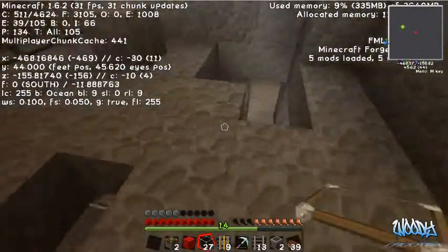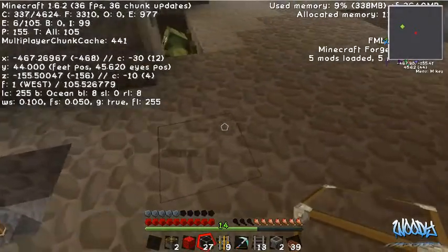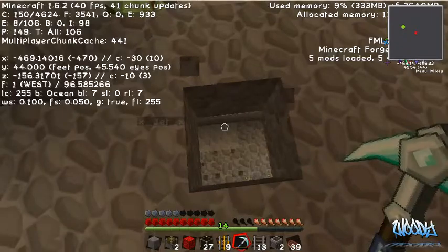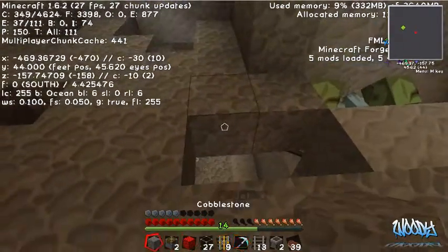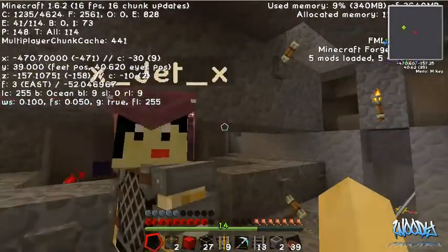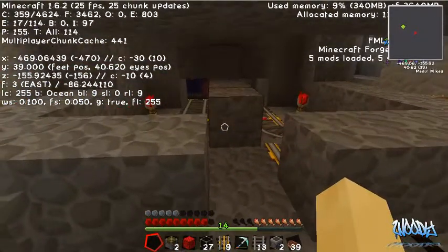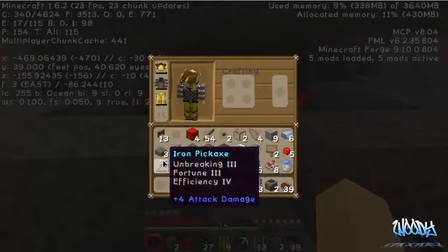Now we need to figure out where Jett is so we can put it right about here. This will be the ladder system — we'll just put down a ladder and it'll bring us right here when you start the whole process. Let's get a couple villagers in here and I'll start the curing process.